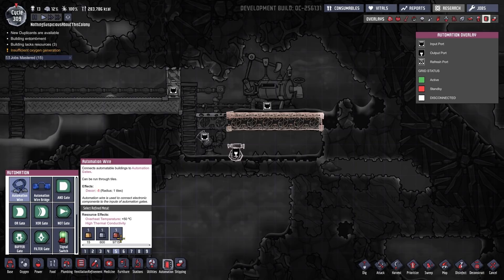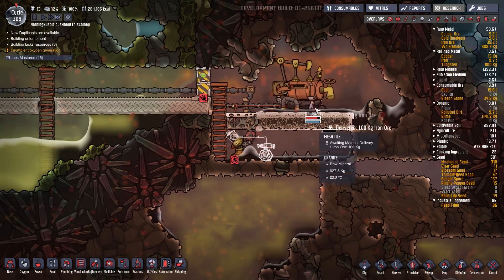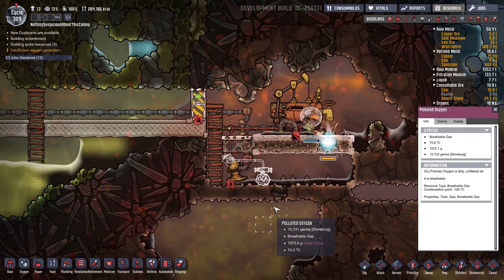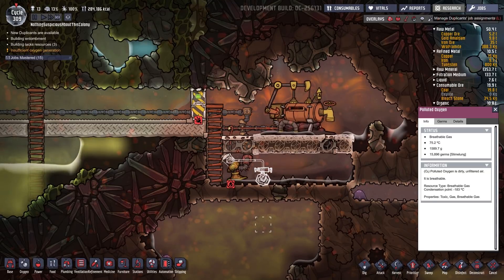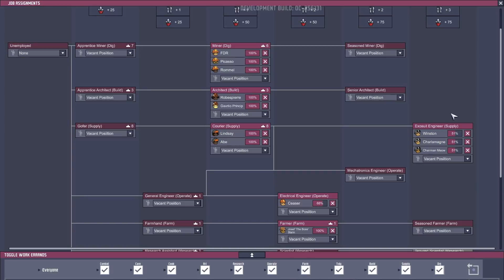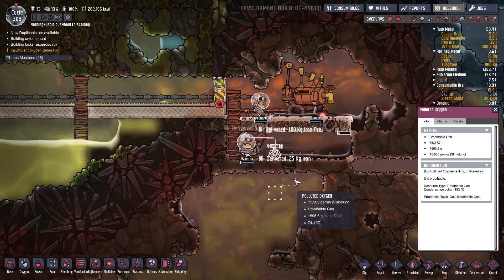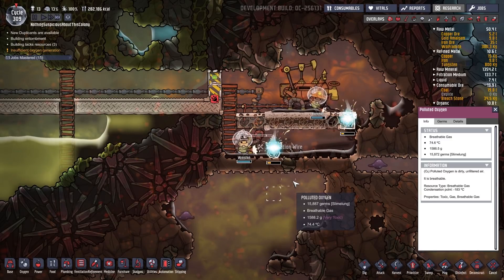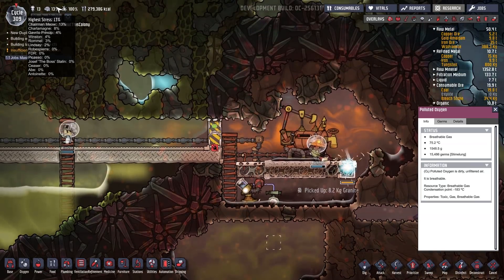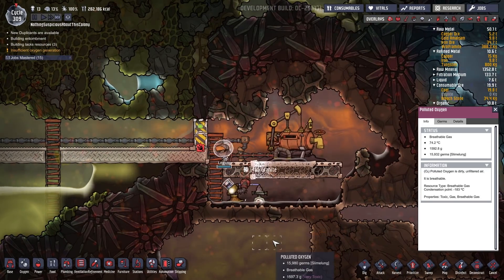We'll put a hydro sensor in here and get some automation wire. We've got nine tons of refined iron now. One thing I've kept secret until now: I've made some exosuit engineers. Exosuit engineers prefer plus-three food, but we're only giving them plus-one food in the form of mushrooms, fried mushrooms, and berries. My stress levels are just fine with the plus-one food — they may not care too much about the food since we have our great massage recreation room and all the decor, so it works out pretty well.